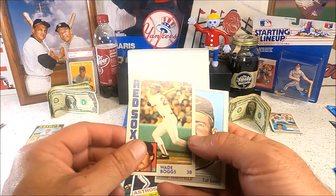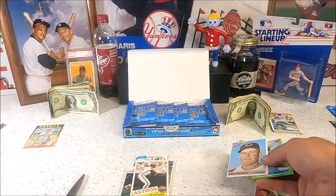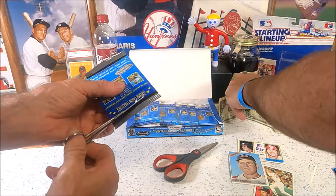Wade Boggs '84 second year — that might be worth a dollar. What's that, a '66? Yep, cool. Fred Whitfield — cool. I'm going to go digging on your side. I've got you beat so far. We'll let everybody out there judge that.